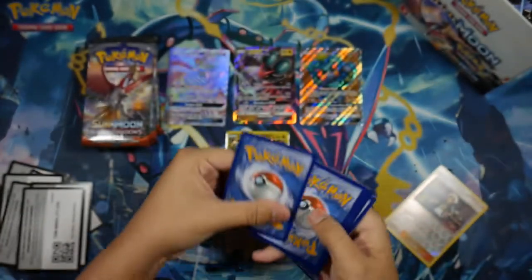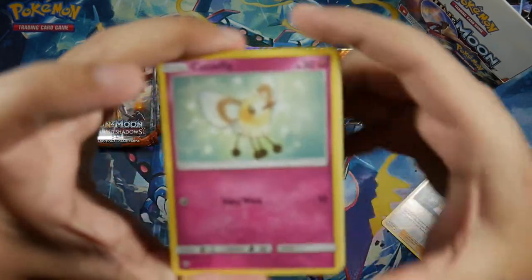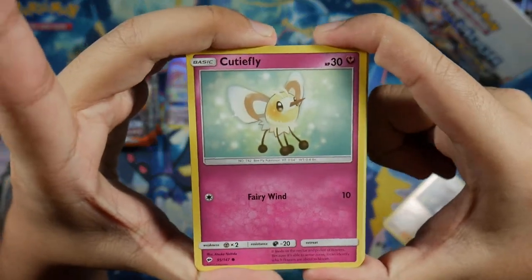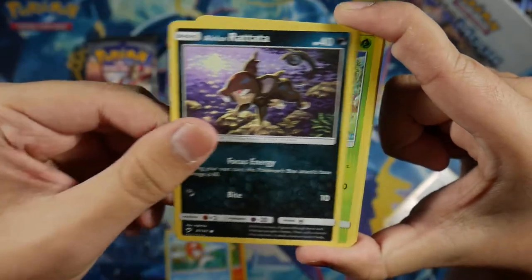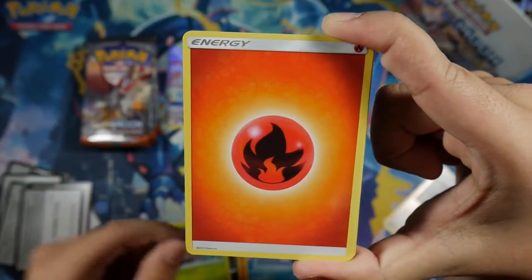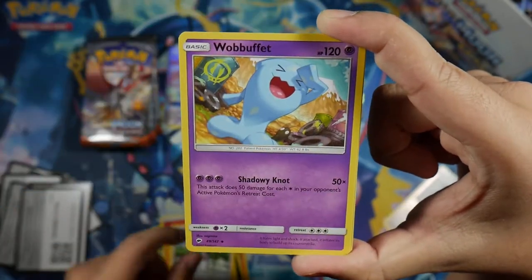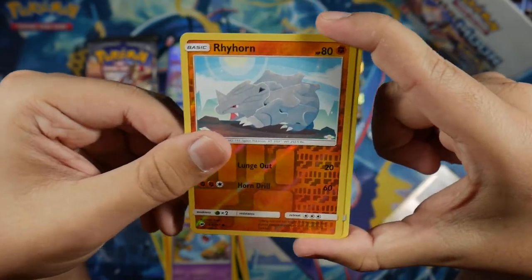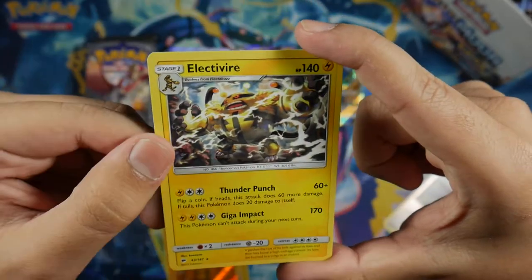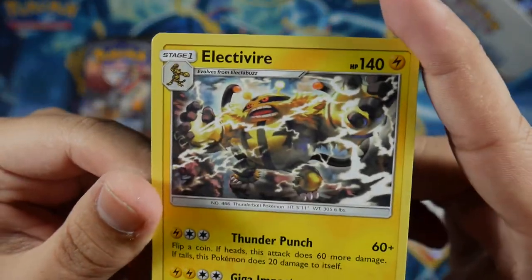In this pack we got a Cutiefly, Pansear, Magikarp, Alolan Rattata, Wimpod, Fire Energy, Seviper, Wicke, Wobbuffet, Rhyhorn Reverse Common, and for our Rare we got an Electivire non-holo. Even though these are non-holo, the artwork is still nice.